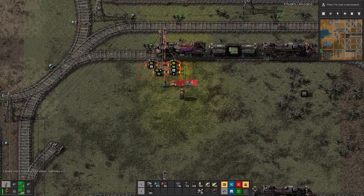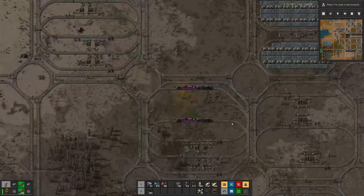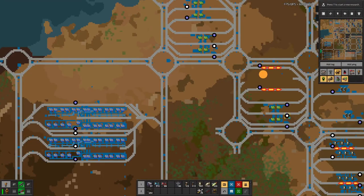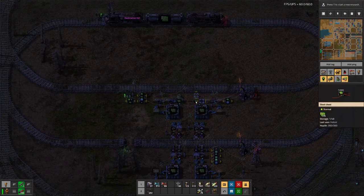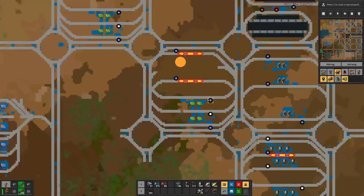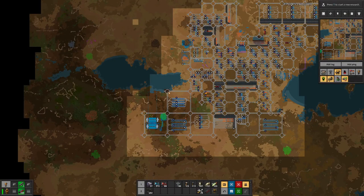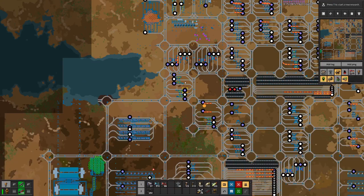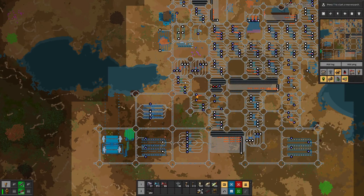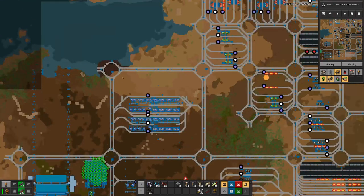We can even get rid of this, and with that we have this square empty. We can then add another factory like down here — for the green circuits — which would mean we can get rid of this old one. At that point I'm hoping we can clean out this square and have the red circuit factory over here.